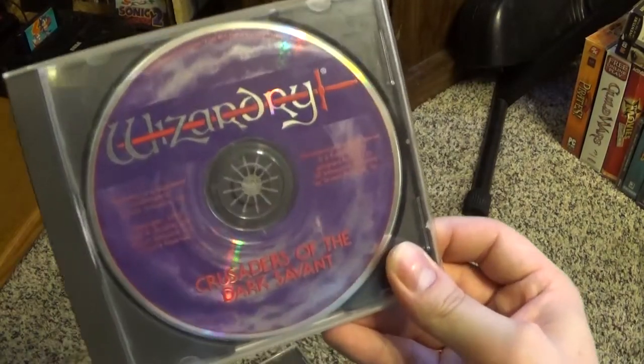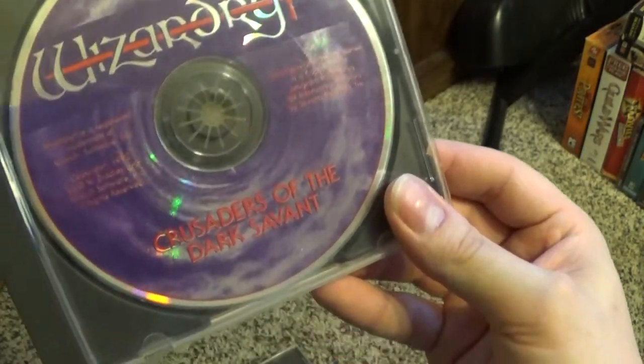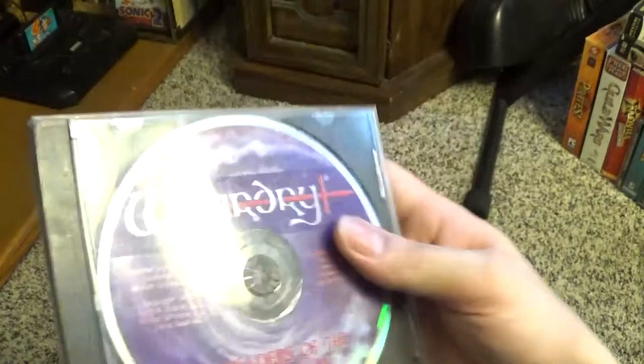Wizardry: Crusaders of the Dark Savant — I think it's Wizardry 5. This was a pain to get to run back when I got it for about five dollars at Walmart when I was nine or ten. We had the first Wizardry game on Super Nintendo and it was cheap, so I decided to get it. It requires one of those copy protection decoder things, which I think comes on the CD-ROM to reference. Just getting it to run was a nightmare. But from what I recall it was fun — I can understand diehard Wizardry fans liking it, though I've definitely played RPGs I prefer even from that time period.